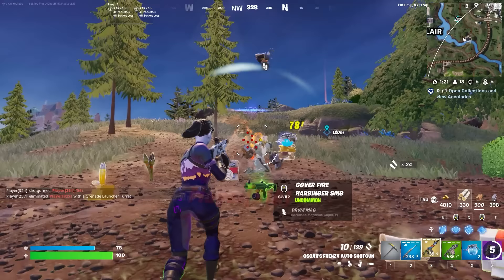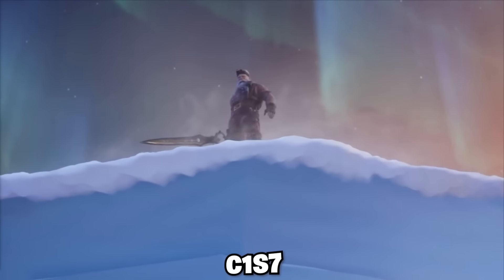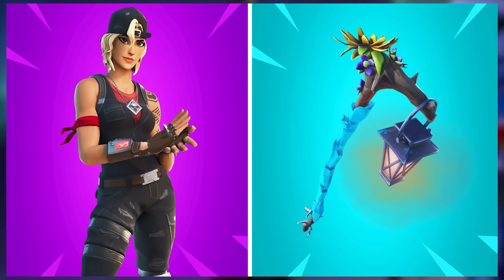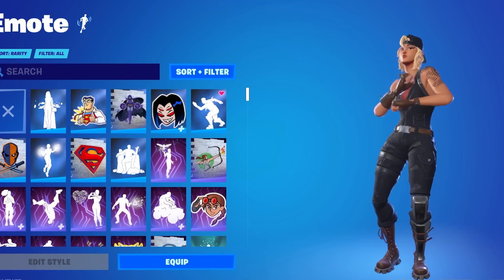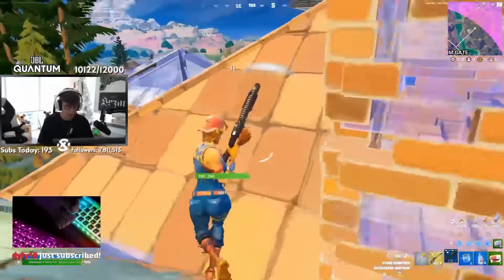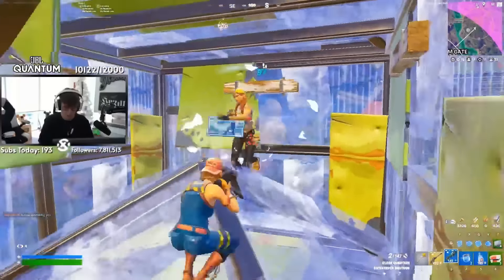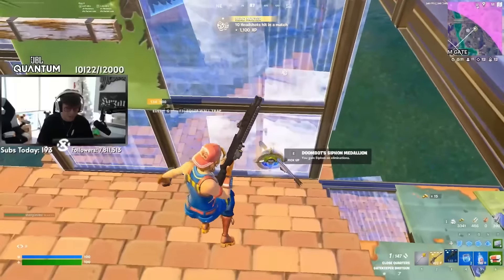Another skin that did get an edit style a few seasons ago is for Chapter 1 Season 7's best combo, and we are going with Sparkplug paired with the Cold Snap. Sparkplug is really only popular and try-hard in Fortnite because of Clix. I feel like Clix is definitely responsible for making this so popular in the game today — a lot of people love this because it was Clix's original main skin, and even if he doesn't really use it that much anymore, it is still what he is known for.